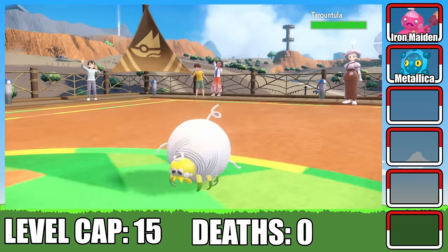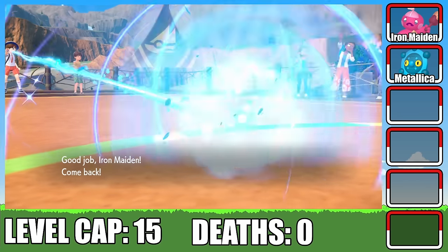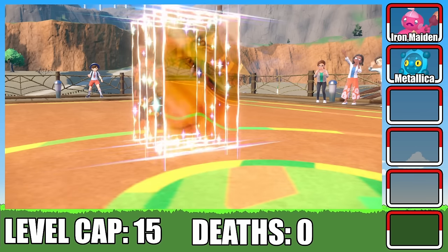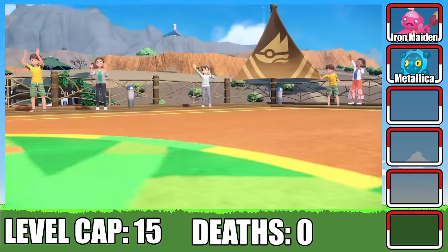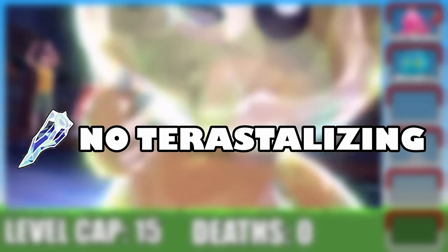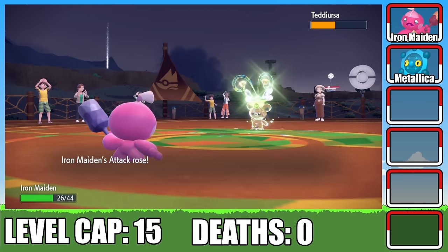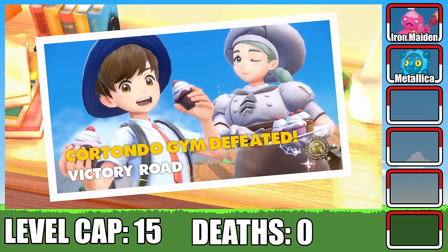Next out is Tarantula, who takes a good chunk of damage from the Stealth Rocks, but unfortunately Reflect wears off on this turn. I switch back into Metallica to set it up again, but to my horror, Tarantula deals a surprising amount of damage with two super effective Assurances. With Reflect up and running again, I switch back into Iron Maiden, who finally takes down the Tarantula. Finally, Katie's ace Teddy Ursa comes out. She terastalizes it, but my hardcore Nuzlocke rules prevent me from doing the same, putting me at a massive disadvantage. We get a little lucky as she misses her Fury Swipes attack, and Metal Claw deals decent damage while her Fury Cutter does almost nothing. A final Metal Claw earns us our first Gem Badge.